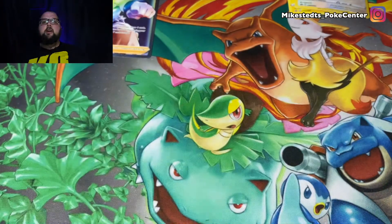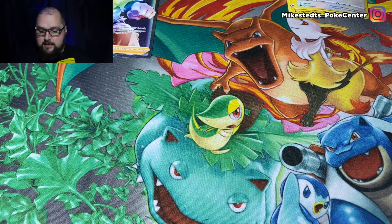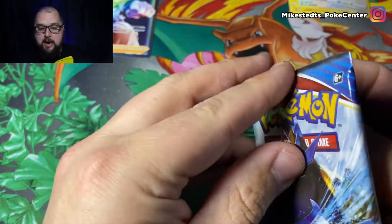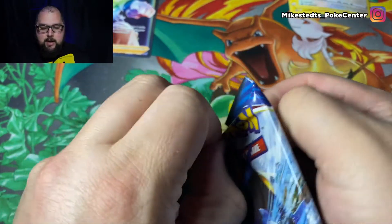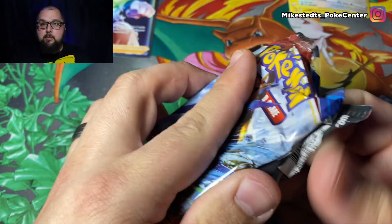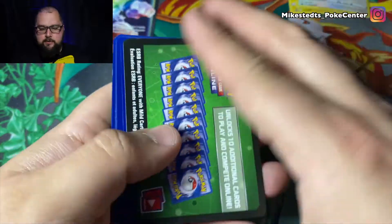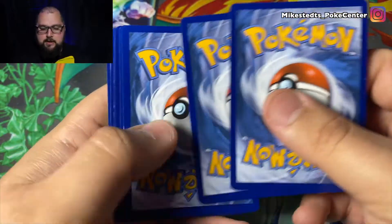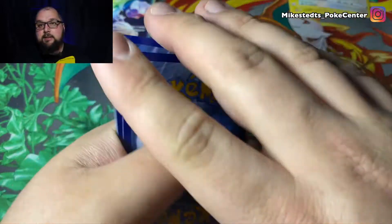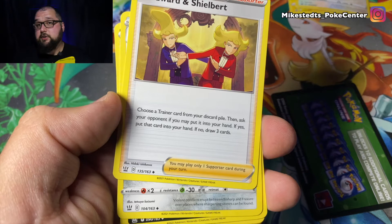Not a full art rainbow but we knew we weren't getting that. Here's the code card — enjoy. Today's video is going to be kind of short because the shortage is real. I've been going to Target and stuff. I have the donation bin which is pretty much my mom and brothers, but I'm just holding off on that — I want to be able to find new expansions. I'm looking for Shining Fates but I can't buy it because of scalpers.